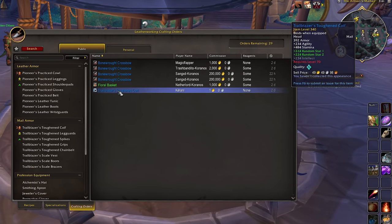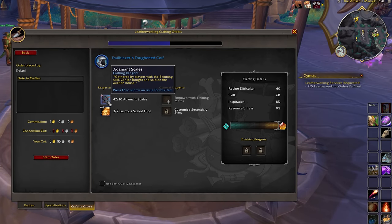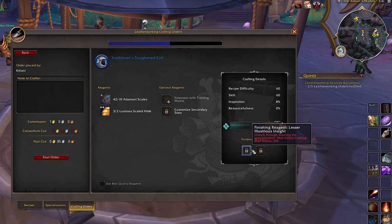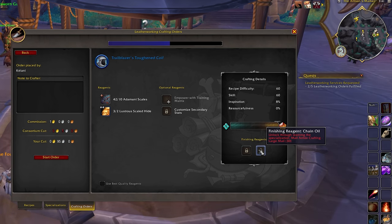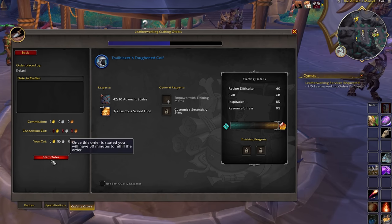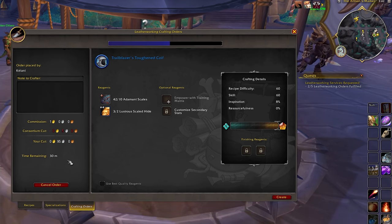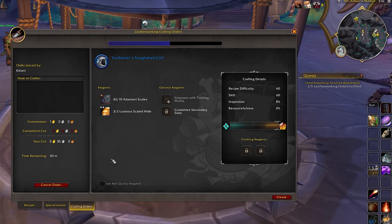If you just want to craft whatever is available for the most gold you can get, searching for everything and looking through the listings will probably be your best bet. So, what if you see a really good offer that you want to fill? You click on that order, and that takes you to a more detailed view. We can see how this item is going to be crafted, what materials are provided, which materials you would need to use, an expected quality of the item with your various bonuses, and then the commission and cut are there clear as day as well. If you think the commission is worth the craft, you can start the order. As soon as you accept an order, you have 30 minutes to fulfill it, so you kind of lock in this order for 30 minutes. No one else can accept it for that duration, but if you don't fill it within 30 minutes, you auto-cancel it and it goes back onto the board. You can also only accept one order at a time, so you can't accept a bunch all at once and then try to fill them all within 30 minutes. One order at a time, with a 30 minute timer to get it done. Until you either abandon that order or complete it, you won't be able to pick up another one.